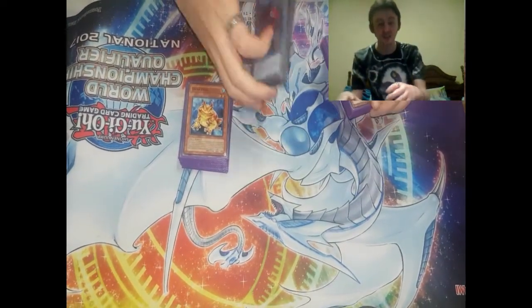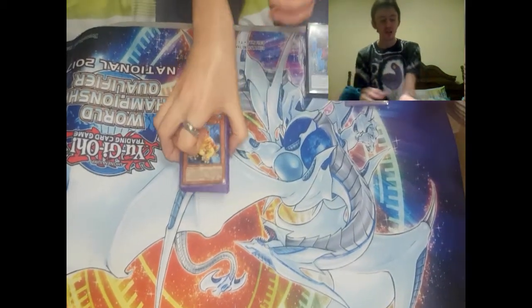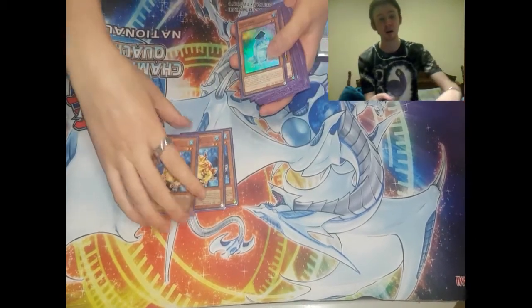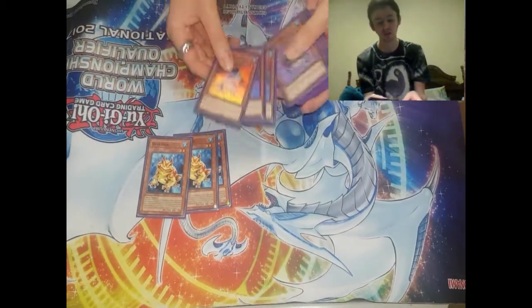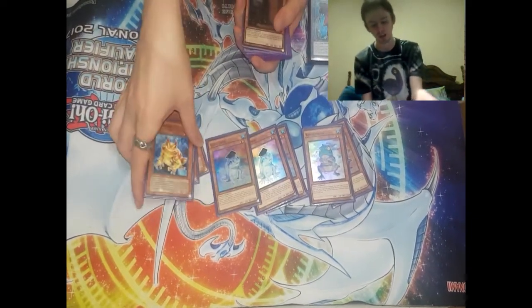I'll start off with the main deck, then I'll go to the extra deck, and I'll show you the side deck and a couple of techs I have. Starting off with the main deck, we have three Swap Frogs. This is the standard frog build — three Swap Frogs, three Dupes, and two Ronin Toads. That's the standard build for Paleos.